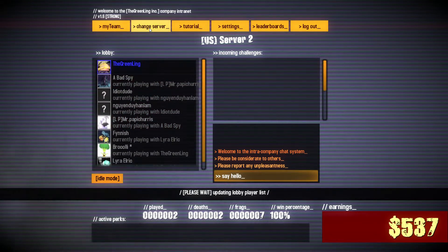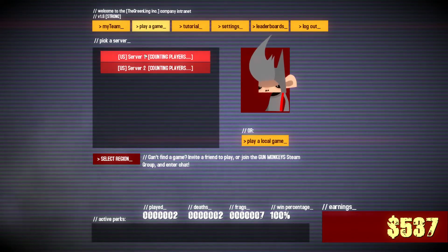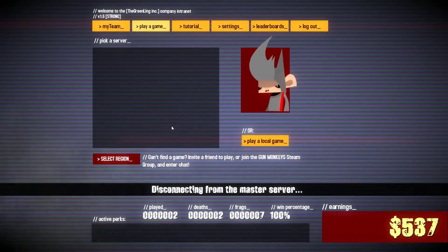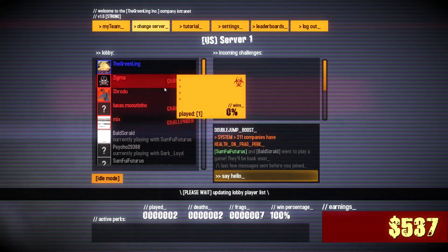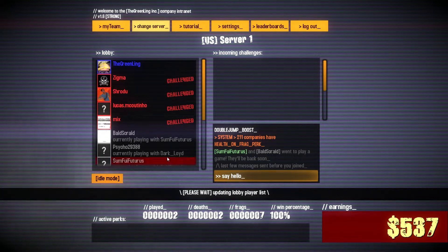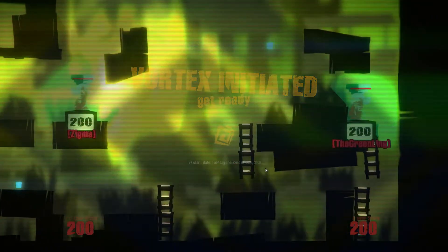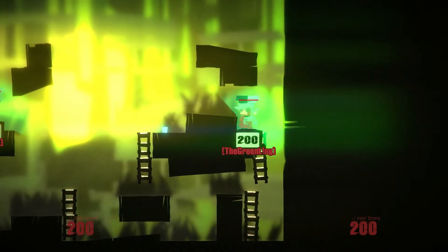I don't think there's anybody here. Let's go to server one. I don't know why E would ever be a shoot key — left click would be a million times better.